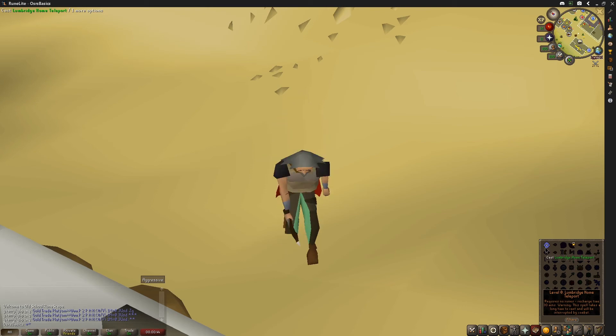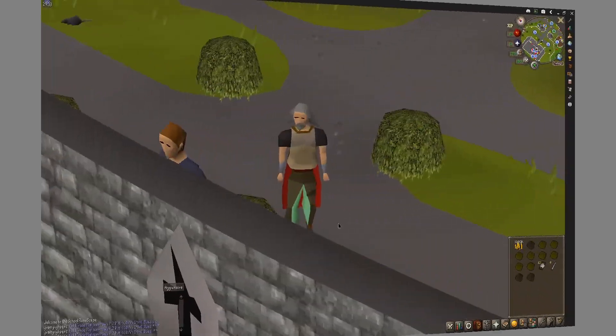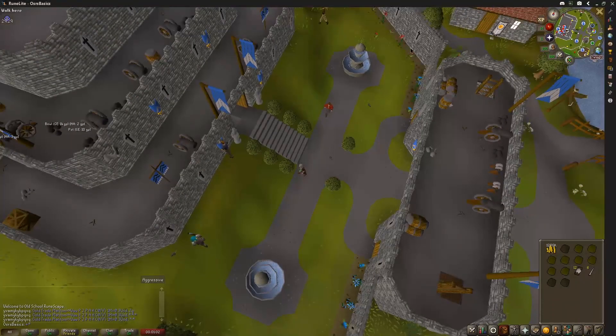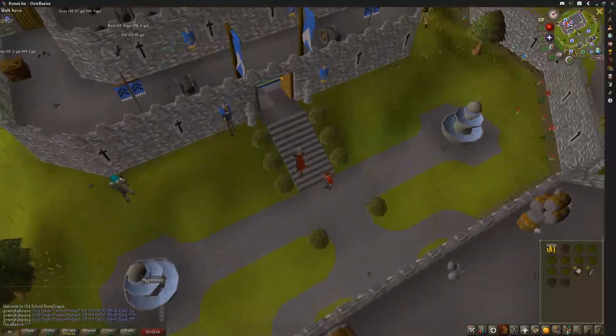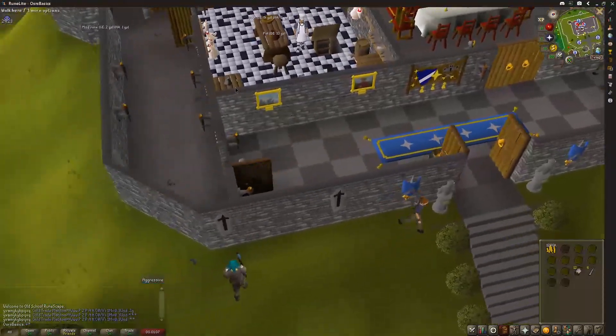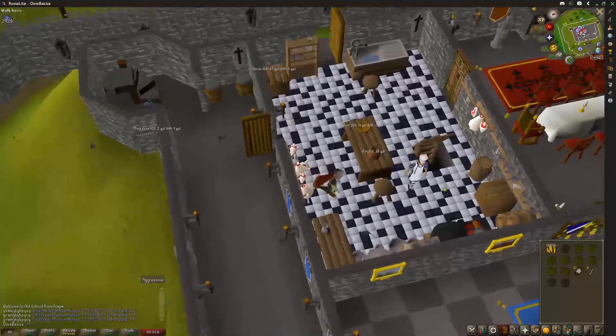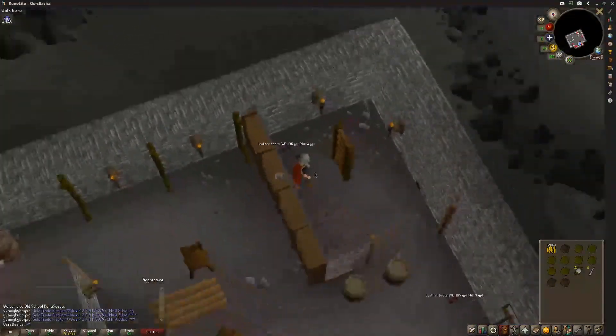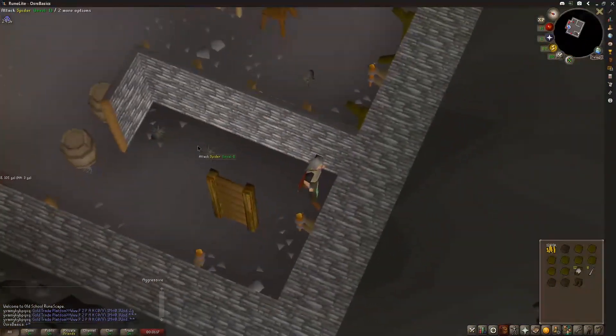First thing you want to do is teleport to Lumbridge. Once you're at Lumbridge, go inside the castle into where the Cook's Assistant quest starts, where the range is. Then go down the trap door, and you've got two leather boots spawns down here.